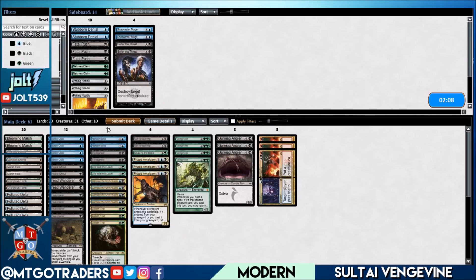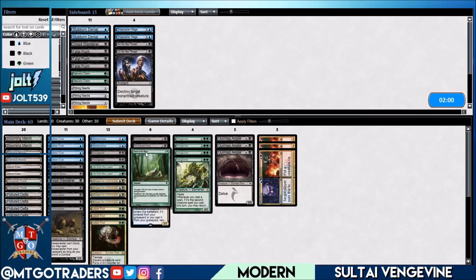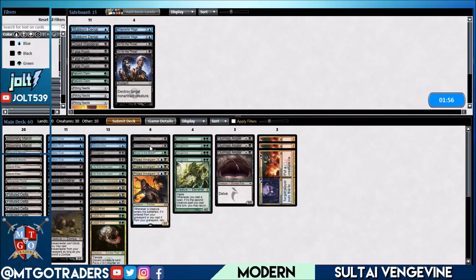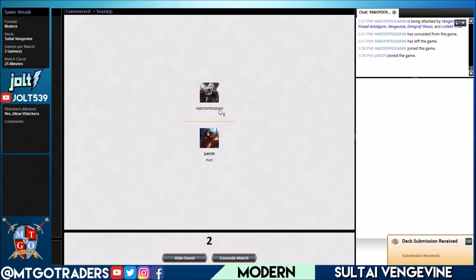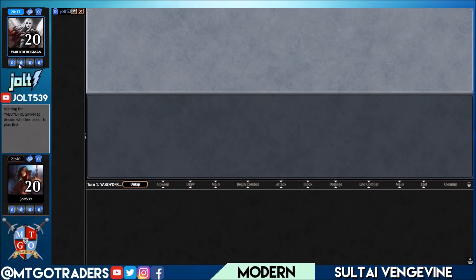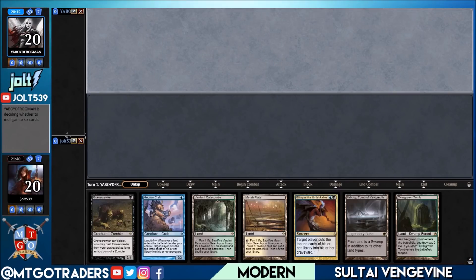We'll back off one Dread Wanderer and bring in Knot of the Bone, which gives us an extra edge if we can't get the graveyard going — we can just gain that life total. An argument could be made for bringing in Fatal Push, but if this is some sort of Grixis Delver or Grixis Delve deck with Gurmag Angler, it may not have any sort of hard graveyard hate. Shipping it over to Game 2.